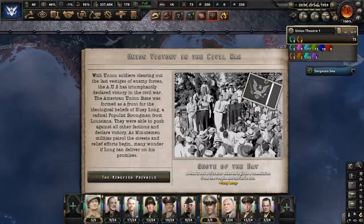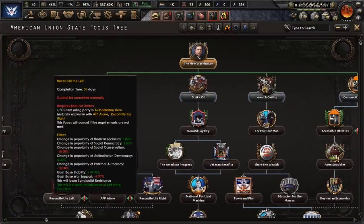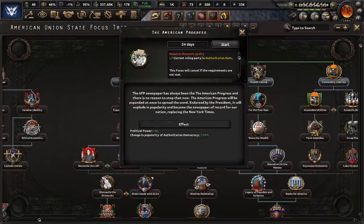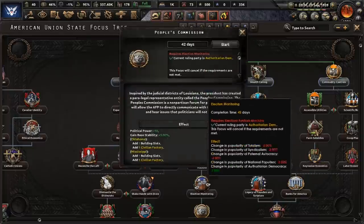Union victory in the Civil War. With soldiers of the AUS clearing out the last vestiges of enemy forces, it is clear that Huey Long — the Kingfish — has prevailed. With the fighting over, we now have access to certain branches of the focus tree. A particular interest is the path for Huey Long. In it, we will do: strike oil, reward loyalty, the American Progress, veteran benefits, national political machine, election monitoring, and the People's Commission.